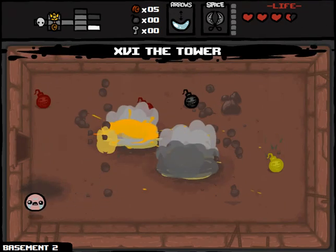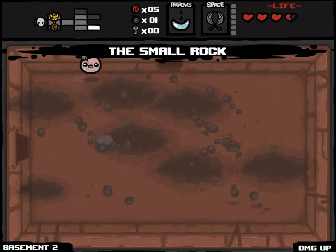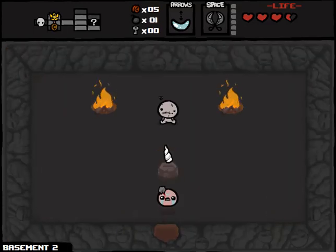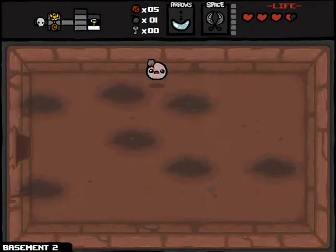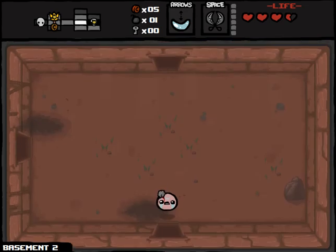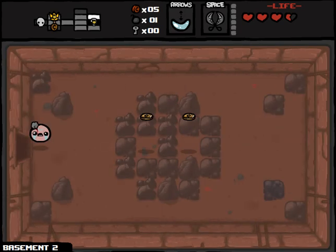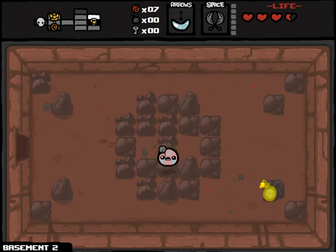We are going to get the Tinted Rock here - it's going to give us a damage up, another bomb, and access to the secret room. That was awesome - which gives us Unicorn Horn. I would rather have the Shears, to be honest. Maybe I shouldn't be giving up the D6 so early, but getting the Shears - the Shears are a perfectly fine item. We'll just roll over this stuff, explode this, get some more spirit hearts. Oh, more bombs - that's actually probably better at this point.